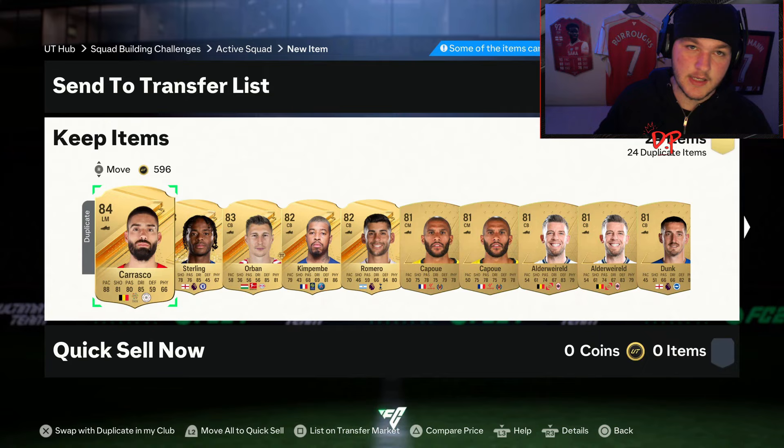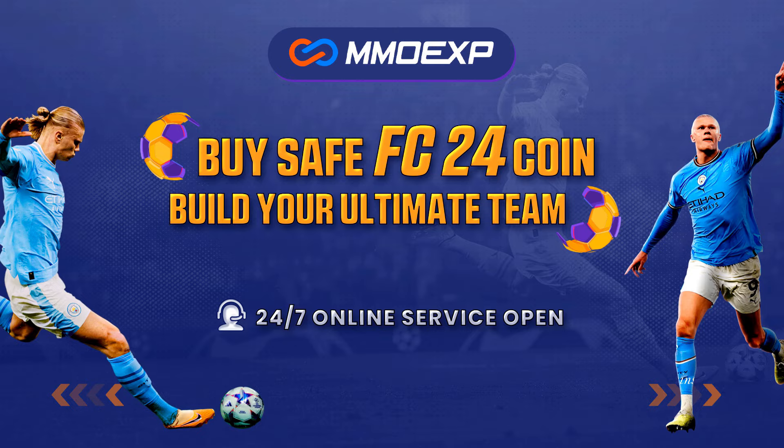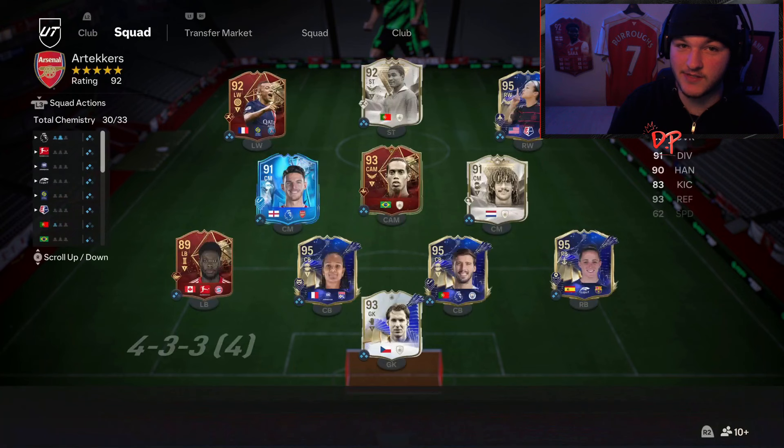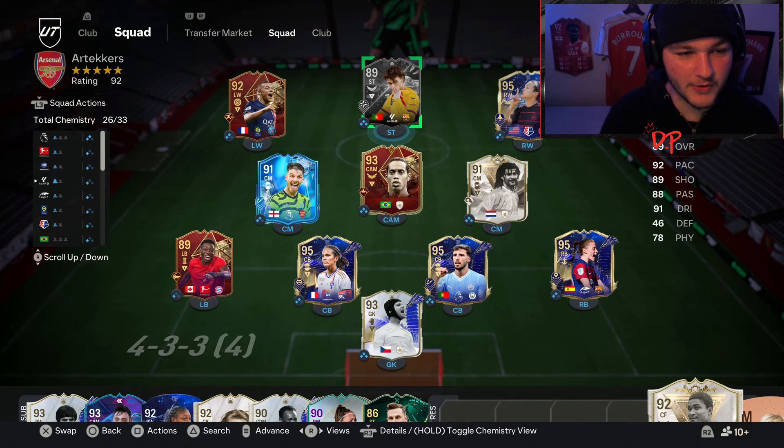Speaking of coins, if you guys want cheap, fast and reliable coins, make sure to head on over to mmoexp.com — use code DAVIS at checkout for five percent off. Coins are very cheap right now, it's about forty dollars for one million coins, so make sure you hop on that.